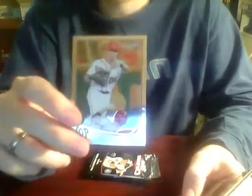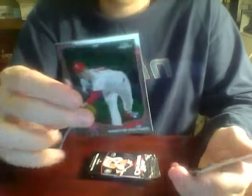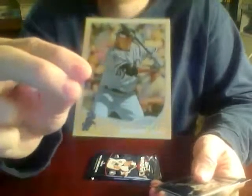Ian Desmond of the Nationals, card 181 — not one I need. Chris Sale of the White Sox — also not one I need. Jonathan Pettibone of the Phillies — going in the break. Jason Kipnis is card 120; I need card 119, so again no help. Evan Longoria — nice card, but I already have it, so that goes in the Rays pile. A refractor of Paul Konerko for the White Sox — very nice — Billy Butler for the Royals — don't need it — and Ben Zobrist for the Rays. Two packs left.